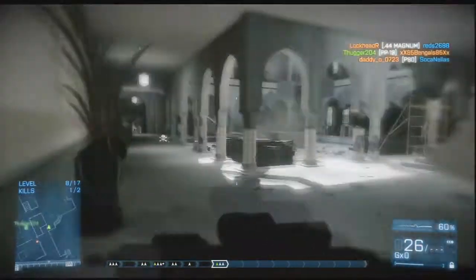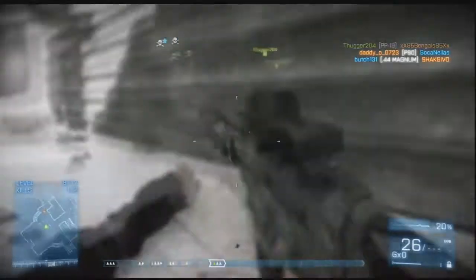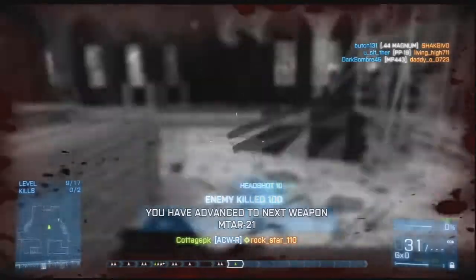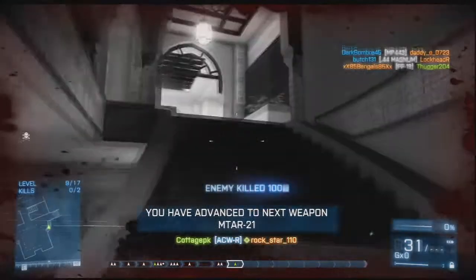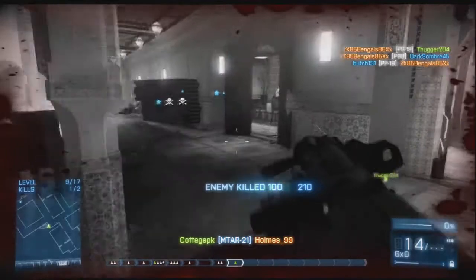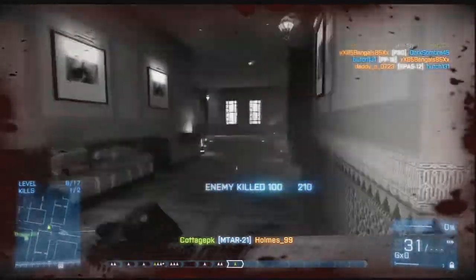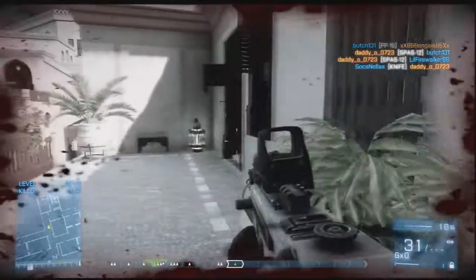The maps also work well with the game modes. The fast capturing for domination works very well because it's a close quarters map. Regarding the Donya Fortress map, this area I'm currently in is where all the action happens. There's some action everywhere, but this area just takes all the action and puts it into one little room.